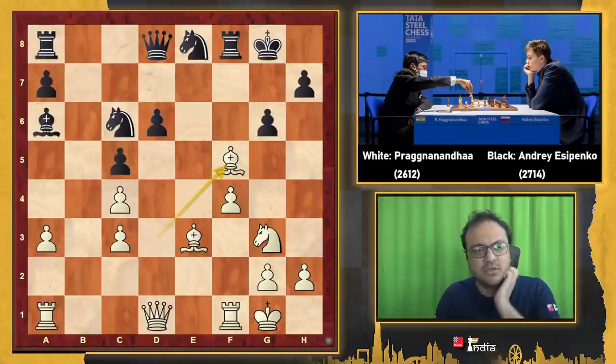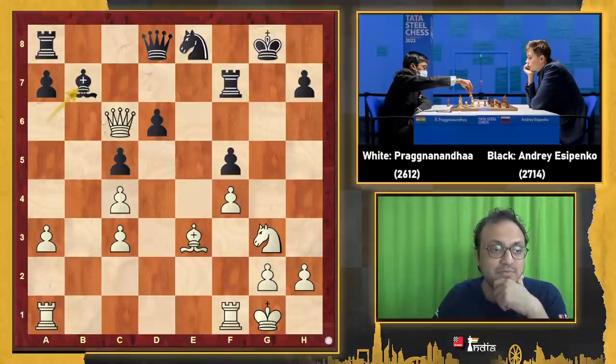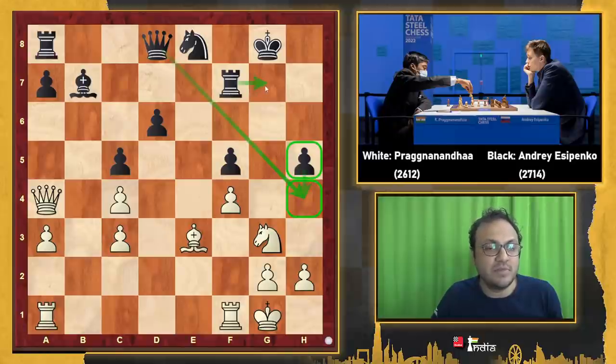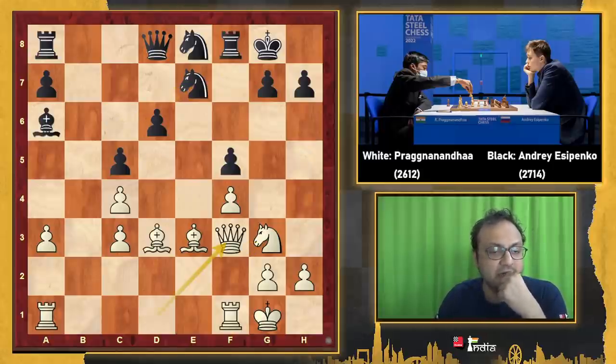Bxf5 is a tactical opportunity but I think it doesn't work, because after gxf5, Qd5, Rf7, you take on c6, and now I go Bb7 — the queen has to move away — and then h5. The point is my queen will move in here, I'm threatening h4, my rook can move here attacking this, and this is great compensation for Black — he's actually better. So Ne7 was a slightly surprising move for me. Qf3 by Praggnanandhaa — this is the first new move of the game.